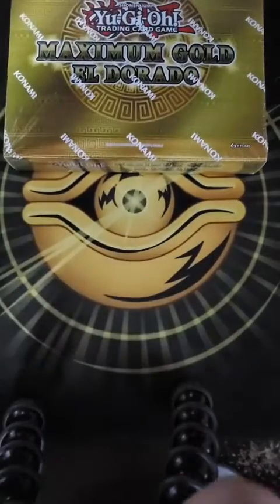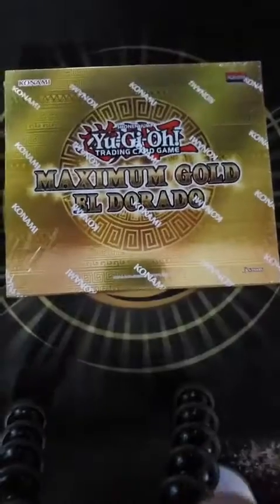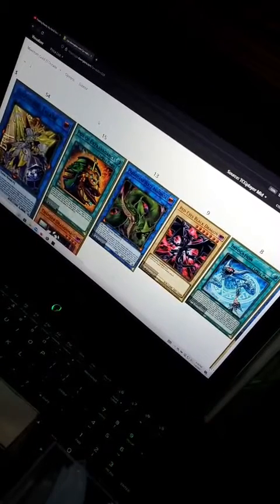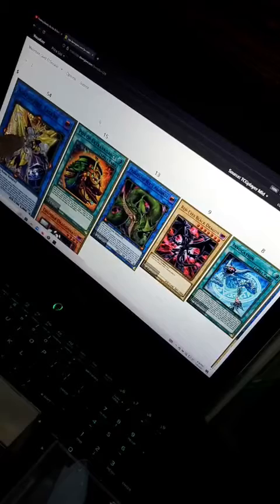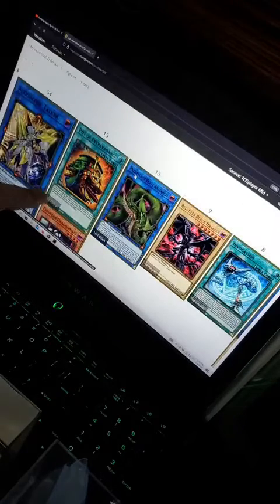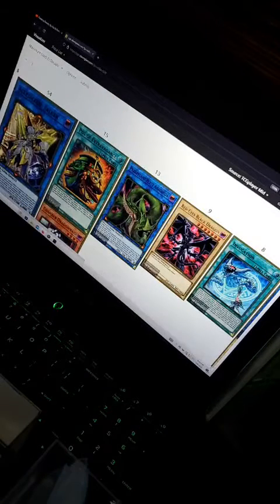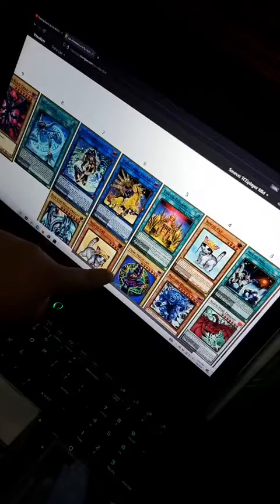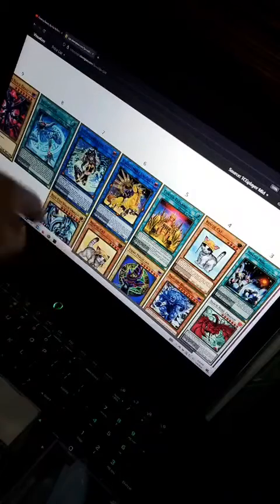Now, before we get into this box, let me show you what we're looking for. We got some mech suit dude — Sesh Code Talker at like 54 bucks — and then everything else is pretty low, like Pot of Extravagance, Chamber Dragon Maid, and IP Masquena. Some cat girl on a bike, and then some dragons. Looks like Red Eyes Black Dragon here, Blue Eyes White Dragon here, Dark Magician is here. Some cute rescue cats. We'll check those out.